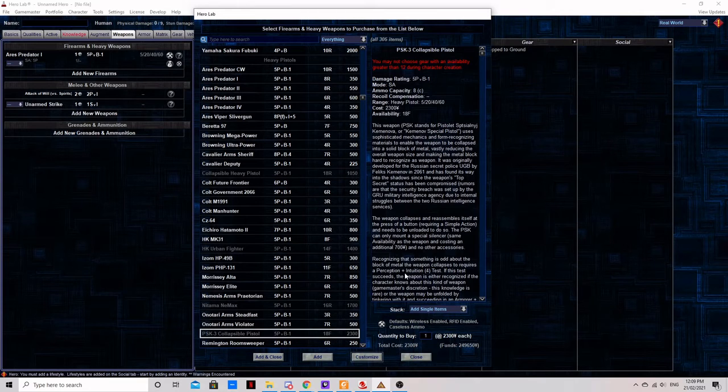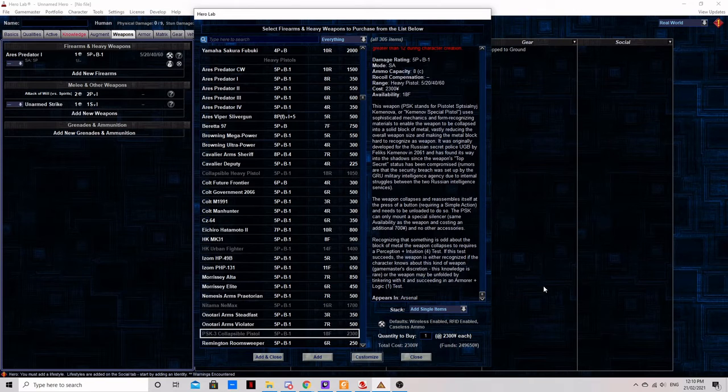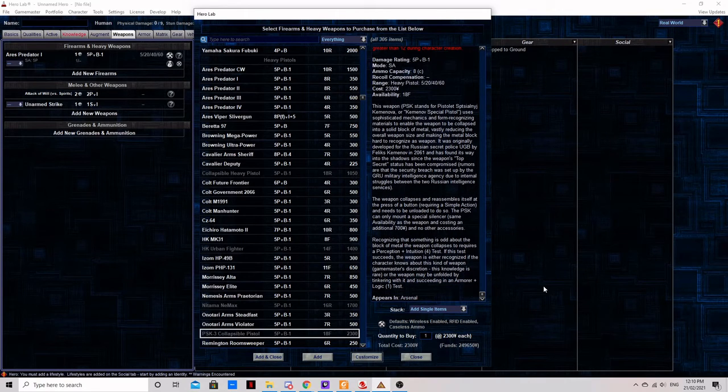The PSK Collapsible Pistol. This pistol trades concealability for combat effectiveness — it can only mount a special silencer and no other accessories. With the press of a button it collapses into a block of solid metal, making it considerably smaller and almost impossible to recognize as a firearm, thus easy to slip past all but the most knowledgeable and attentive security guards. It cannot be loaded in this form, so you'll need an alternative method of smuggling in bullets. Hard to get and very expensive, but if you want to sneak a gun into somewhere you shouldn't have one, it is hard to find a better option.